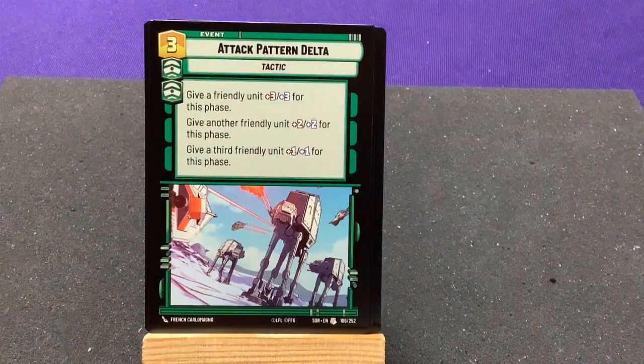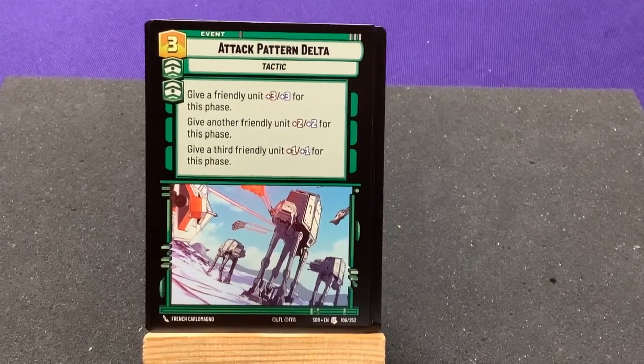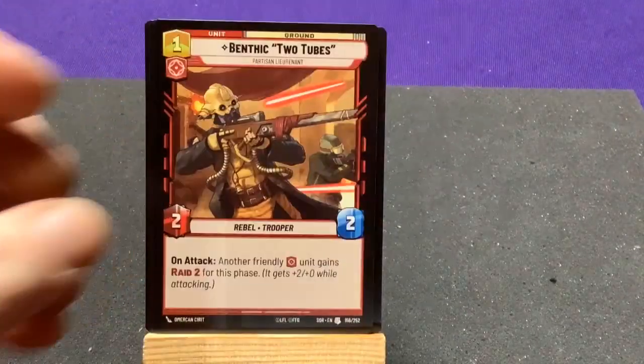Our uncommons — Attack Pattern Delta: give a friendly unit 3/3 for this phase, give another friendly unit 2/2 for this phase, and give a third 1/1. That's cool, that's awesome.